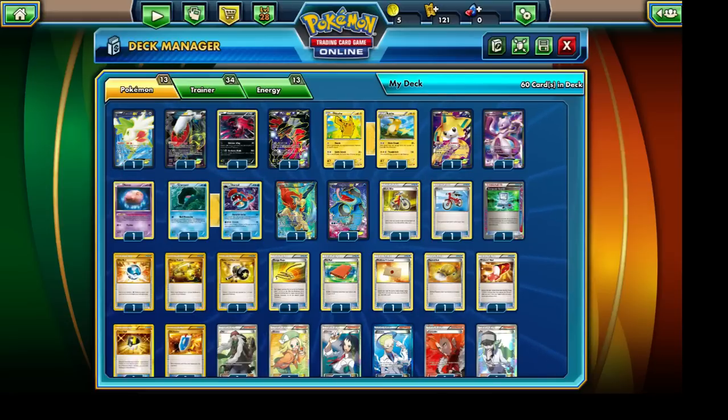So to explain what today's deck challenge is: we are building a one-of-a-kind deck, meaning that we can only include one copy of a single card in our entire deck. For example, I can only run a single copy of the Shaman EX. It's actually been a pretty tough challenge.